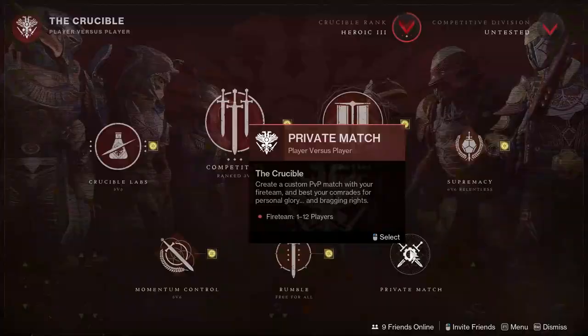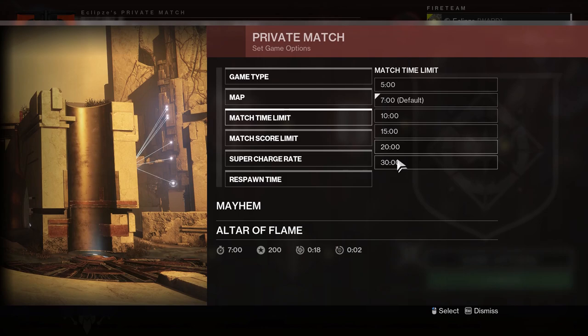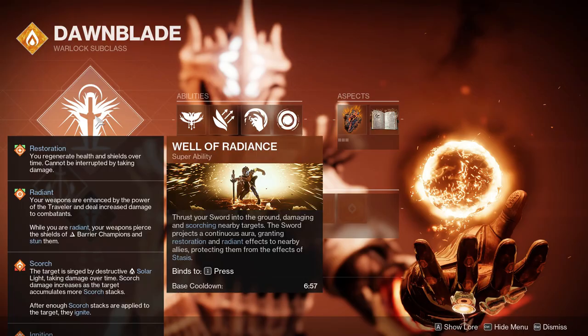Next, you will need to create a custom PvP match. Set the mode to Mayhem — this will allow us to get our super back in seconds. Set it to any map of your choice. All we need is a ledge. Max out the time, set the super charge rate to 3 seconds, and set the res timer to 1 second.